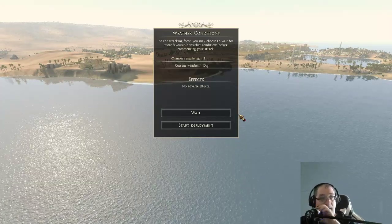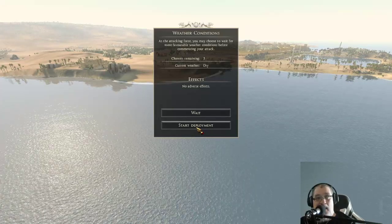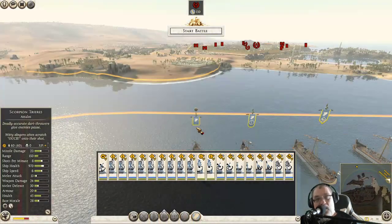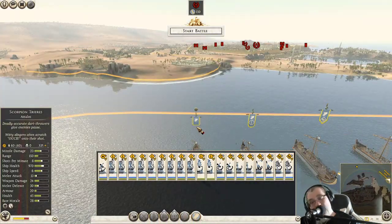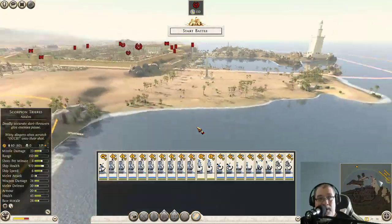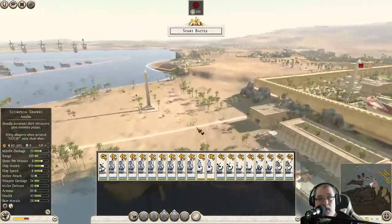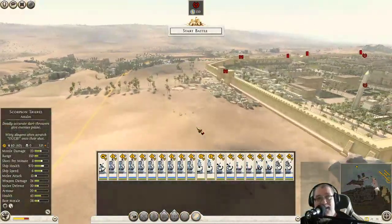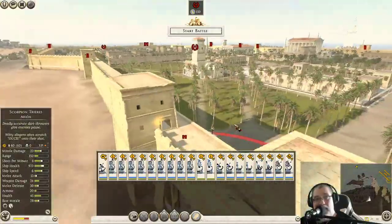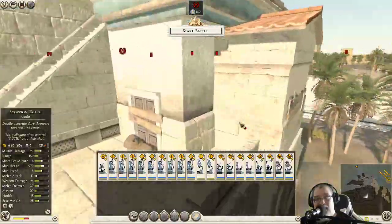Okay, there's the city. I can't see — do they have the lighthouse? Is that supposed to be the lighthouse in the distance? All right. Start deployment. Let's see. What is my goal? Wait — is my goal to actually take Alexandria? I didn't think it was that. I wanted to have a sea battle. Oh no. This is the actual city battle. Okay, so let's just take a little run around and see what they did with Alexandria.